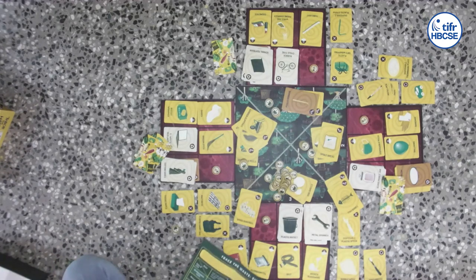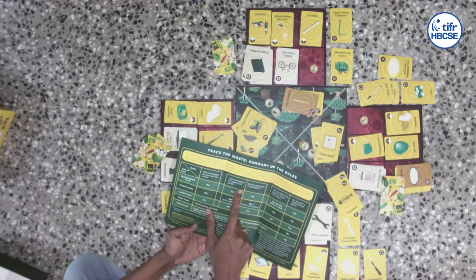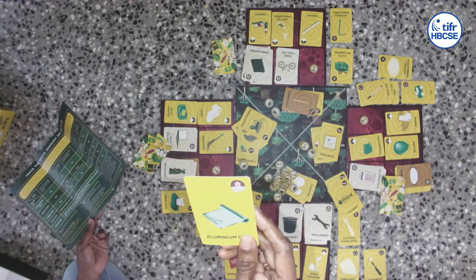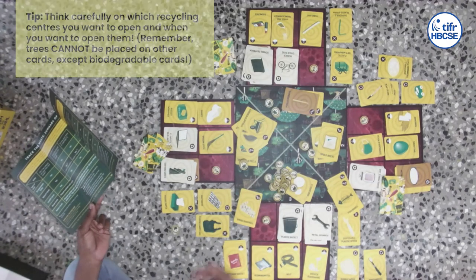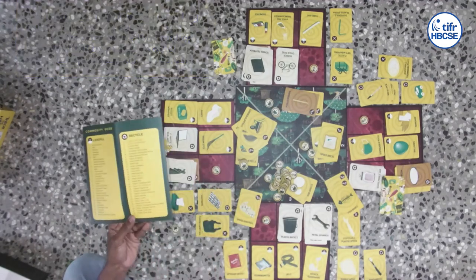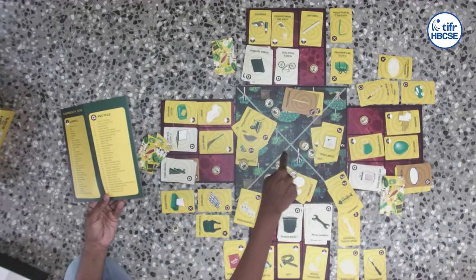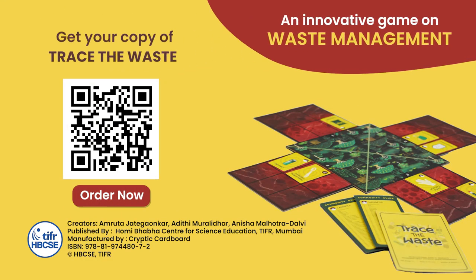Remember you have the commodity guide with a summary of rules — for every card, if you want to know whether you can place it in others' soil cover, there's a simple tabulated format. Some small tips: hold on to your landfill cards because they can fill up your space very fast. Think about which recycling centers you want to open since some are more useful than others. Think when you want to use your reuse cards depending on whether the deck is still there. If you still have any doubts, do get in touch with us and we hope you enjoy the game.